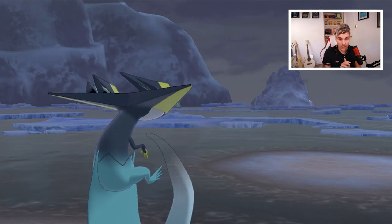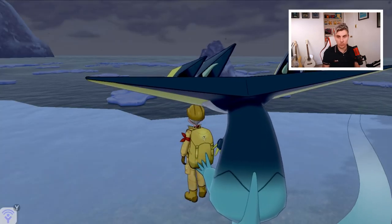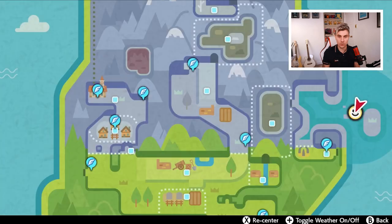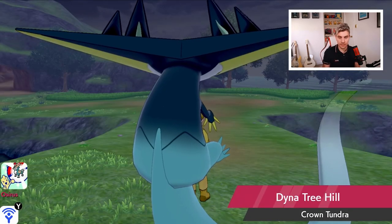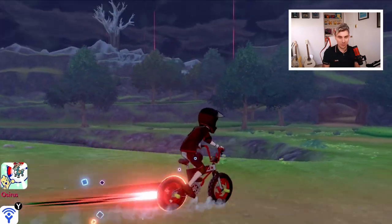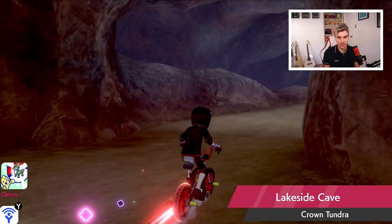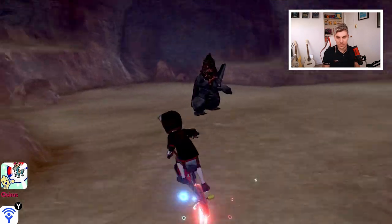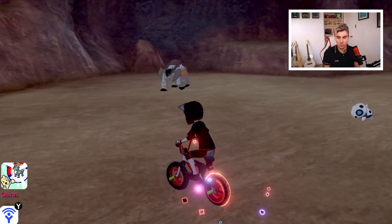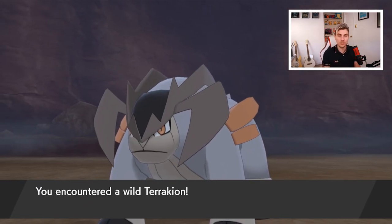We finally got Cobalion — that's two Swords of Justice down. Now we move on to Terrakion, which is located where the Terrakion footprints were found earlier: back down at Dyna Tree Hill. Make your way over to the Lakeside Cave area, and this is where Terrakion will be located. Again it can be obtained in shiny form, so save before it and then jump into the match to get Terrakion.